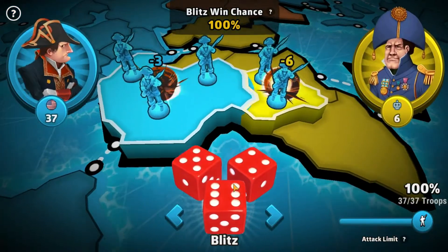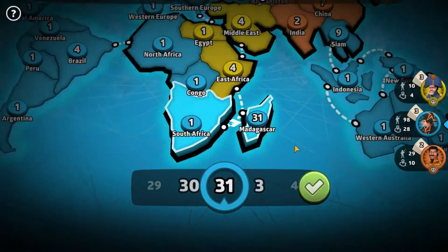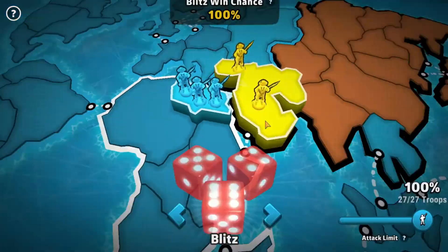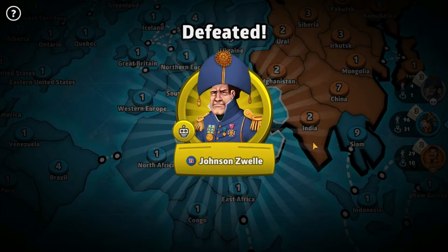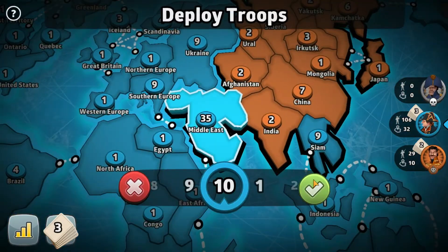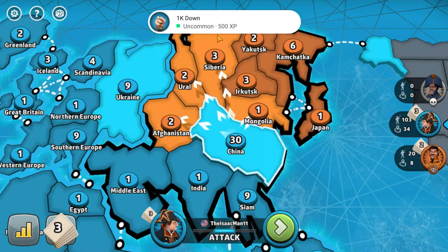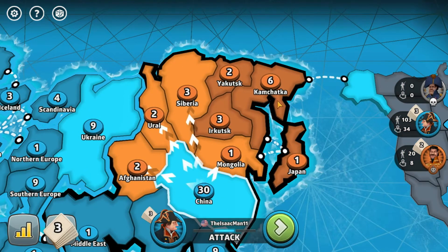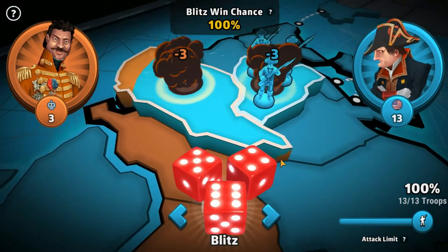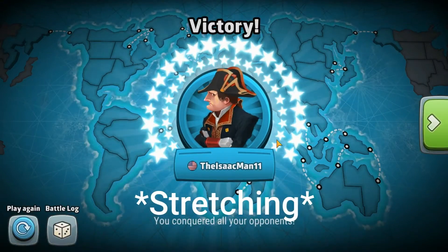I think you guys can see what I'm trying to do. And the reason I'm doing so well is: one, the AI is only at medium, and two, I've probably done this at least 10 times IRL — I've kind of refined the strategy a little. Goodbye. I'll trade you. Oh, I get to draft more. All of them are going here. We'll attack China because China has more guys, and we'll go around and kind of snake about. We'll snake about that way — so Mongolia next.